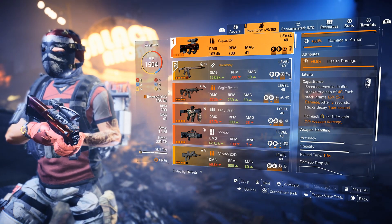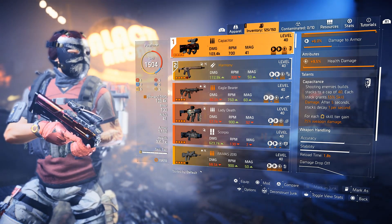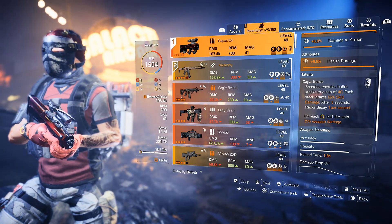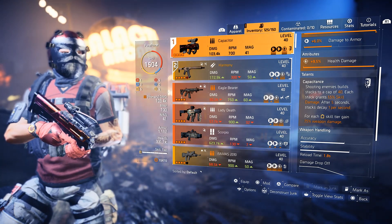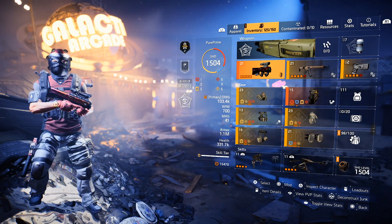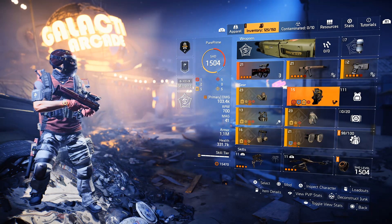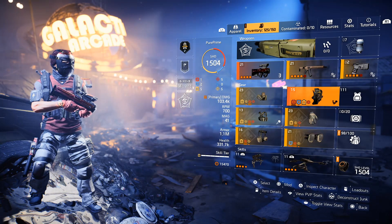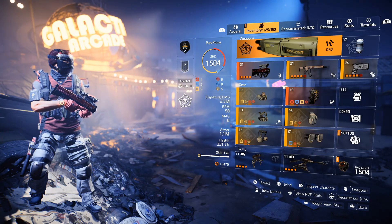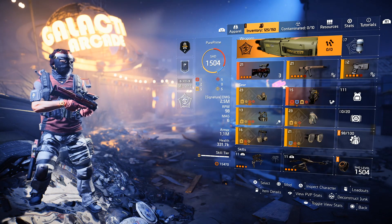Shooting enemies builds up a stack, cap of 40. Each stack grants 1.5% skill damage, and after 5 seconds stacks decay once per second. For each skill tier that you handle, you will gain an extra 7.5% weapon damage. We are handling 6 core yellows — yes, 6 core — because the memento will give us an extra yellow. And for my specialization, I went for the technician, because that will give us some extra skill tier as well and some extra skill damage.